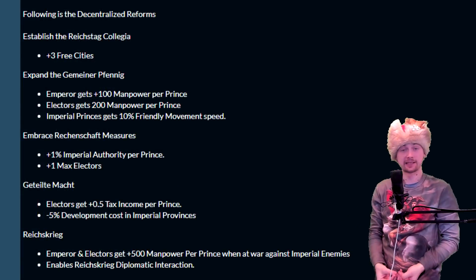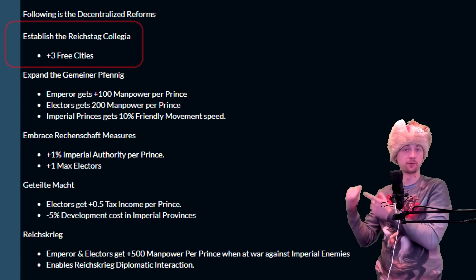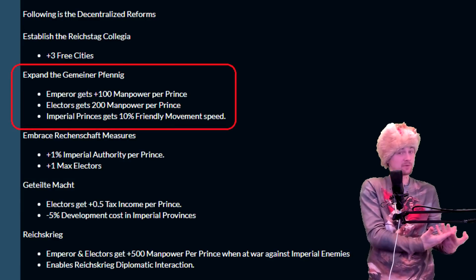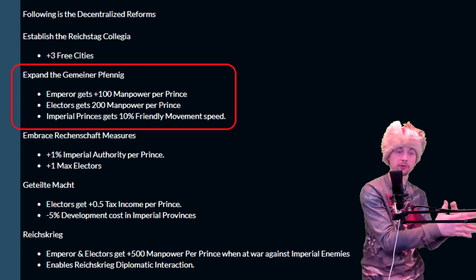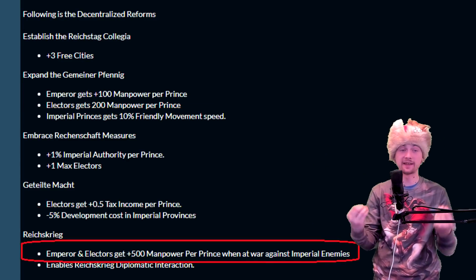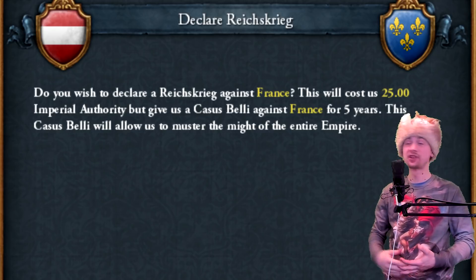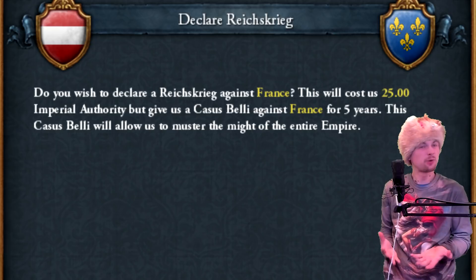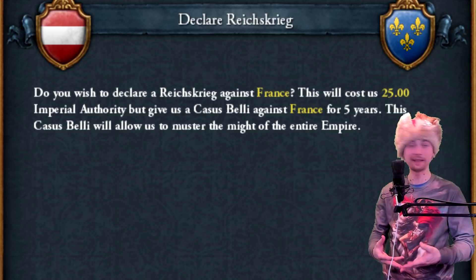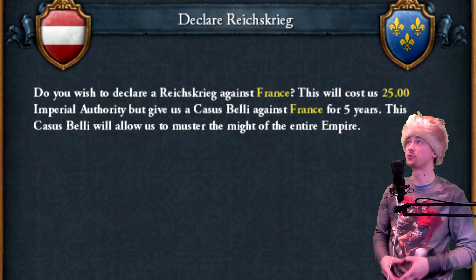The decentralized part has five different reforms very focused on making the Empire stronger. You can increase the amount of free cities and electors, strengthen bonuses from the Emperor, get bonuses for electors, bigger movement speed for HRE members, reduced development cost, or more manpower when fighting enemies of the Empire. What is really interesting is that you can call all HRE members — like a revoke privilegia for one war — for just 25 Empire Authority. For multiplayer, that should be an amazing tool.